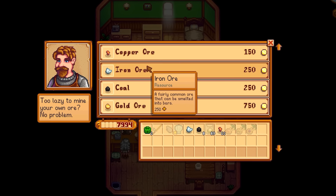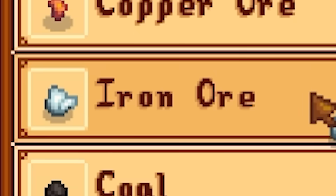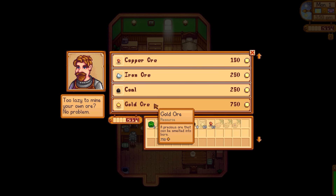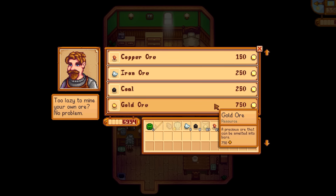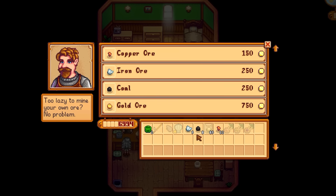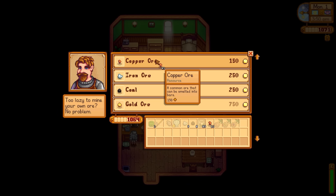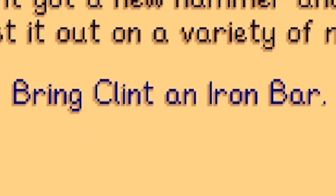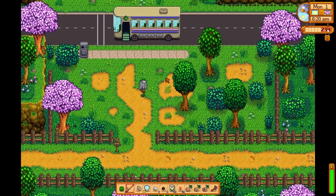That leaves me with 8,000 gold. After checking the wiki, I decide tappers are the best option — and I also want to make a beehive, which needs one iron bar, maple syrup from tappers, and farming level three. I buy four copper ore bars from Clint — he's a rip-off merchant, too lazy to mine his own ore. I consider a seed maker but that would need a gold bar and farming level nine — too much. I go all in on tappers. There goes a literal year of chopping trees spent in one instant.